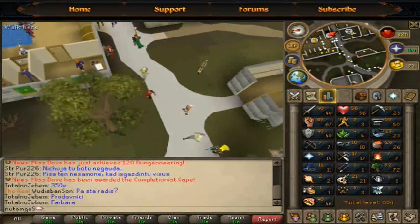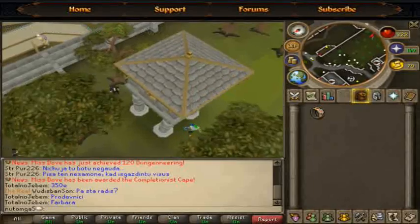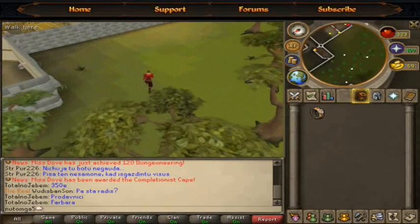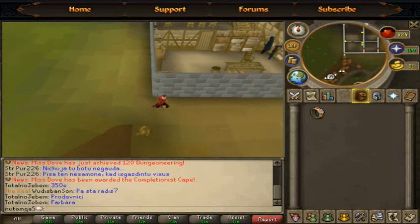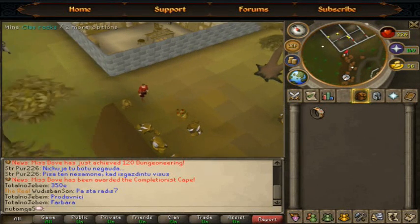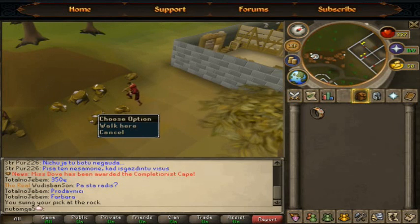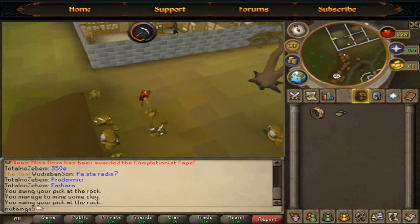The first place we're going about can be done from level one. This place is known by everyone — it's mostly crowded but it's really profitable if you're a low level and just starting to make some cash. This place is called the Varrock West Mine. What we'll be mining can be done from level one — it's clay. Clay is really simple; in real life it's just muddy clay that can be softened and made into soft clay.